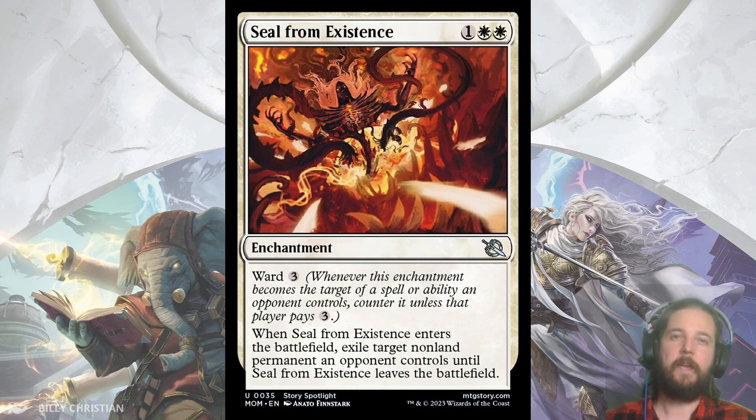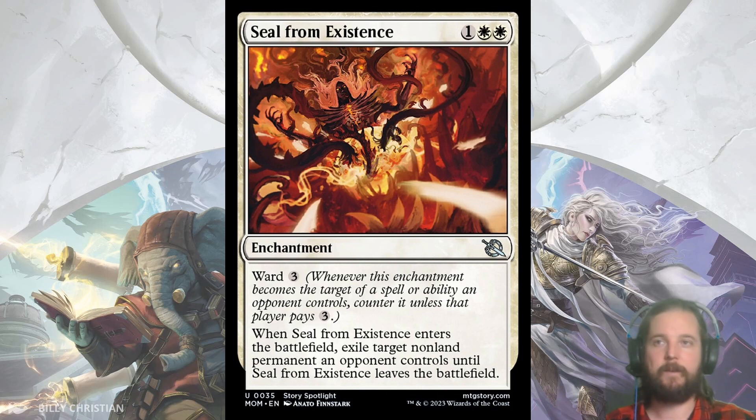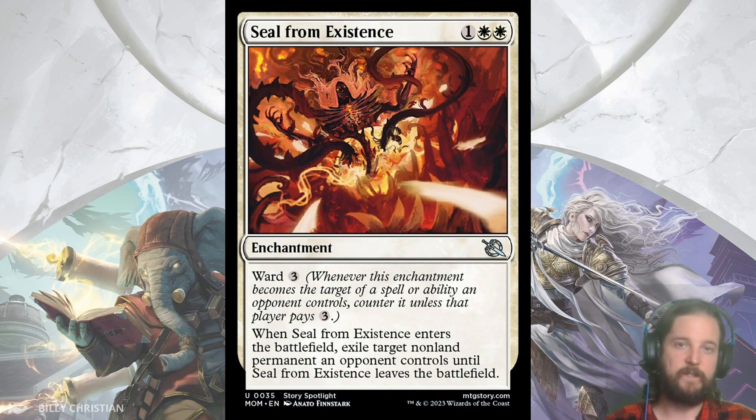Next up we have Seal from Existence. You may have noticed I did not include Realm Breaker's Grasp, the set's enchantment removal at common. I think this will be a set where Disenchant effects — Sunder the Gateway in white and Attrox's Falling in green — will both be included in the main deck, so I'm generally going to avoid enchantment removal. However, Seal from Existence has a very important line of text: Ward 3. So it will remove a non-land permanent at least until turn 5. Banishing Light effects are almost always worth including in Limited — the fact that this exiles also gets pesky effects off the board that Realm Breaker's Grasp leaves behind, and it can hit more than just creatures. I think this is enough for me to actively want this card.